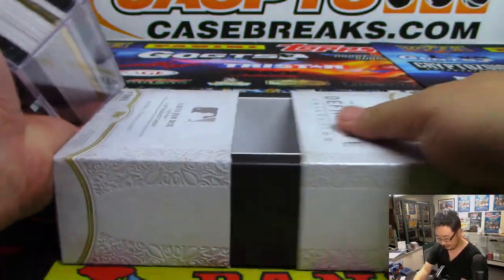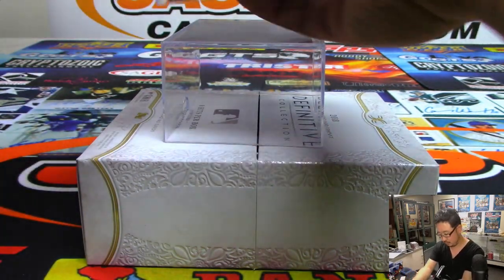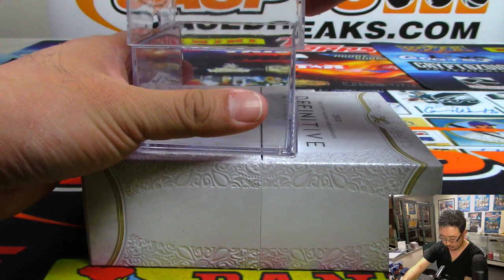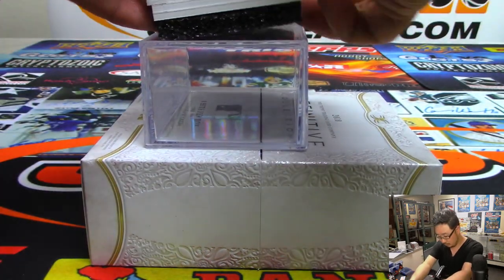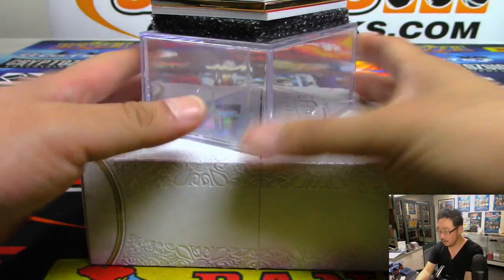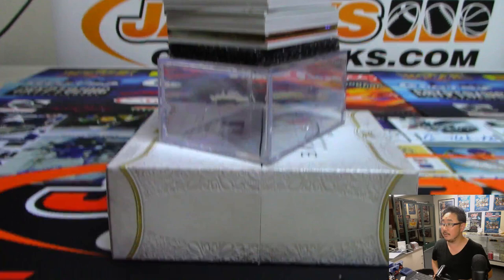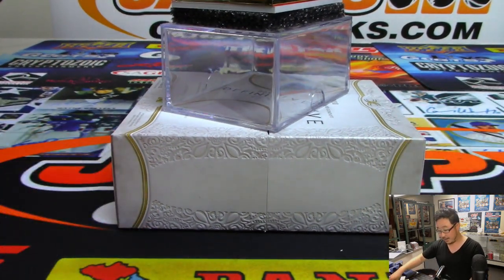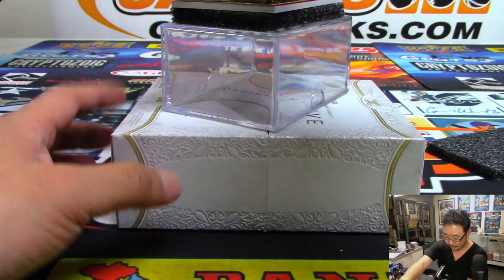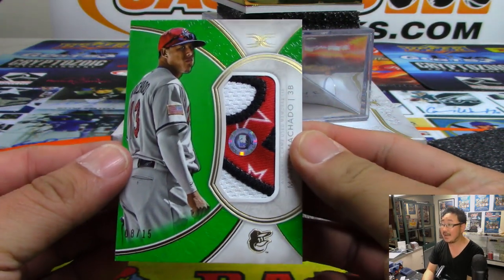We got a frame in here — see some color in there too. All right, good luck, let's take off the sponge on top. Put that blank card on top right here — good luck. We're going to lead off with a relic-only Manny Machado, eight out of 15.